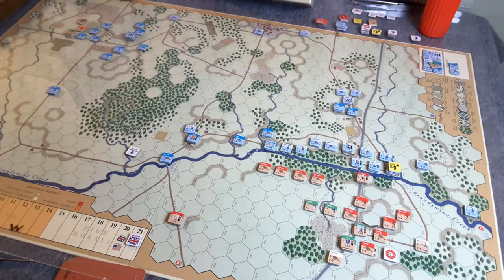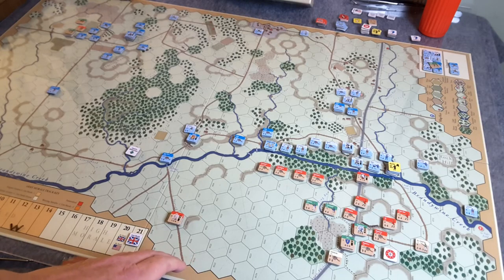Currently we're in the bottom half of turn seven — the British player's turn. The Americans went first, and this is the turn that Howe and his forces arrive in force. The British are up first and they're going to do some moving. Here's what I'm anticipating this turn.